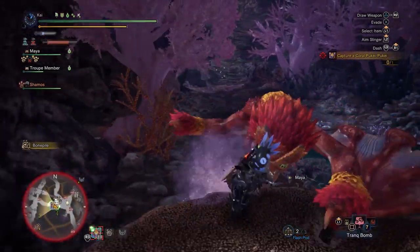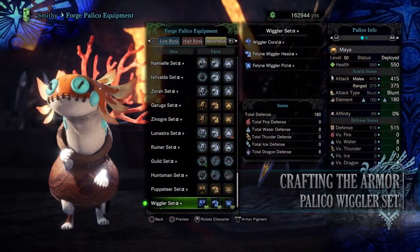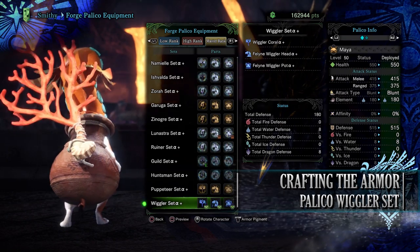But once you've taken him down and got the Wiggler pot materials, head on over to the workshop and, as long as you have 3 pots, you'll be able to craft the Wiggler set.